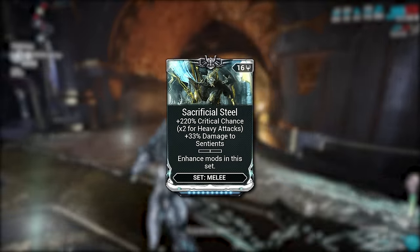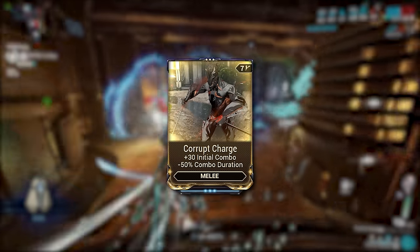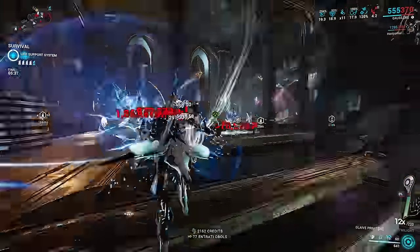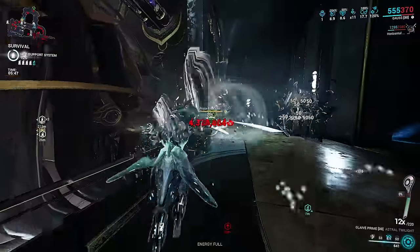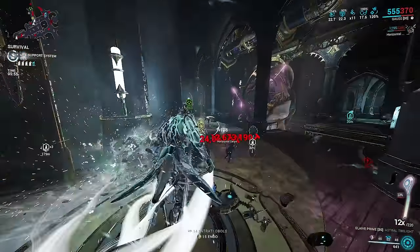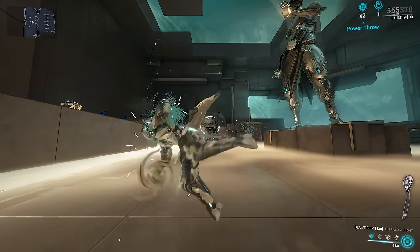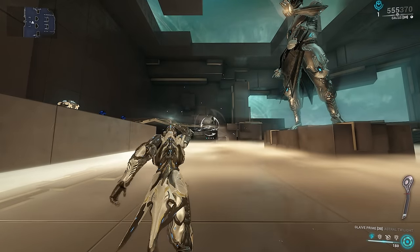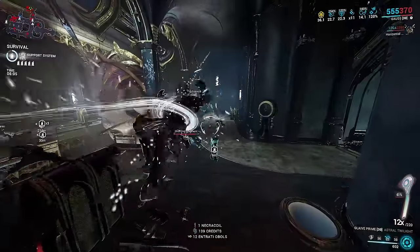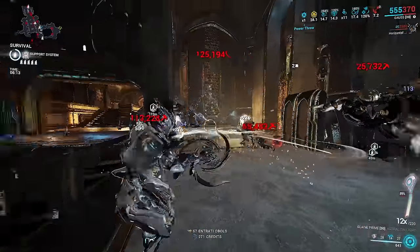This last slot, if not filled by Sacrificial for non-Wrathful frames, is traditionally Corrupt Charge, but its absence is no issue with the infinite combo tech. In its place I recommend Power Throw. There's a lot of misinformation on how this mod affects Glaive explosions: it does work on them, functioning as a multiplicative damage bonus towards the one provided by mods like Pressure Point, similar to Eclipse, though it does not double dip on dots. To stack this bonus to its max of 3, you must be holding your melee button before you catch the Glaive to queue the next throw. If you catch it before holding, you lose the bonus. It functions as Eclipse without needing Eclipse, and I recommend it even on the Wrathful build.